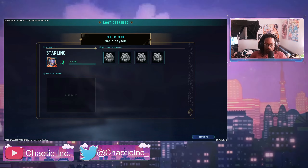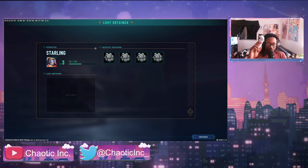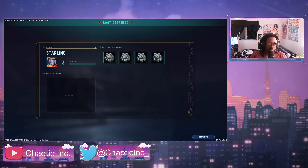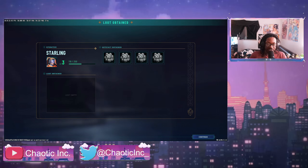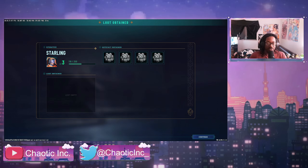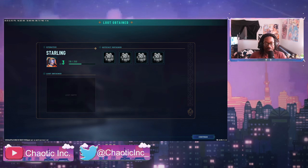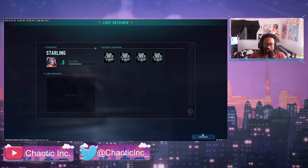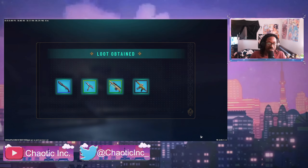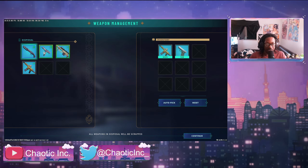Now I want to call out one bug — just in case the dev team is watching. I am on controller and there's no way for me to click continue. Of course we're playing on PC so I can easily pop up the mouse and hover over continue, but if you guys could figure out a way to get that to work — because on controller there's no cursor that pops up when we get to these sub-menus. That's just one small improvement. Like I said, this game is an alpha build, so don't expect high-end stuff.